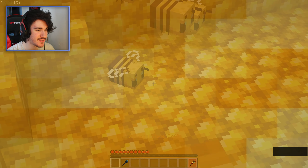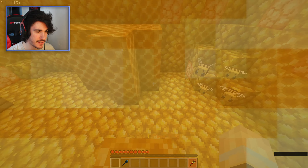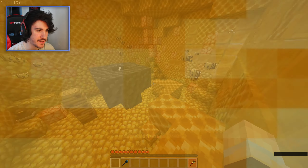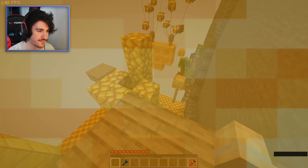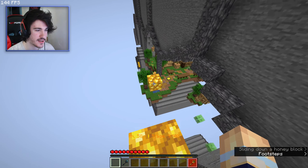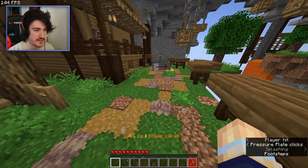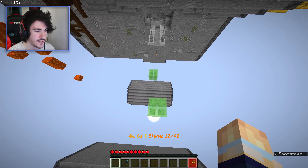Tiny bees — look how small! Oh my god. I thought maybe they were an item I could pick up by right-clicking. They're not, but they're so cute. There's really, really nice attention to detail in this map, and just cool ideas — like the dropper earlier and the honey making it a little bit harder to see. Really, really cool.